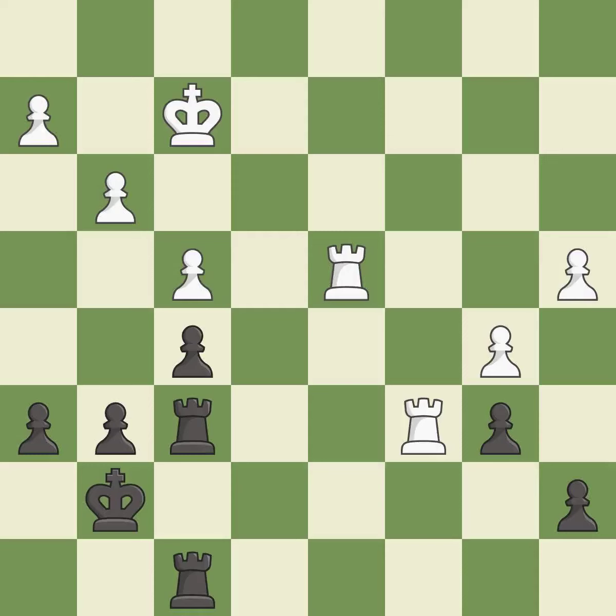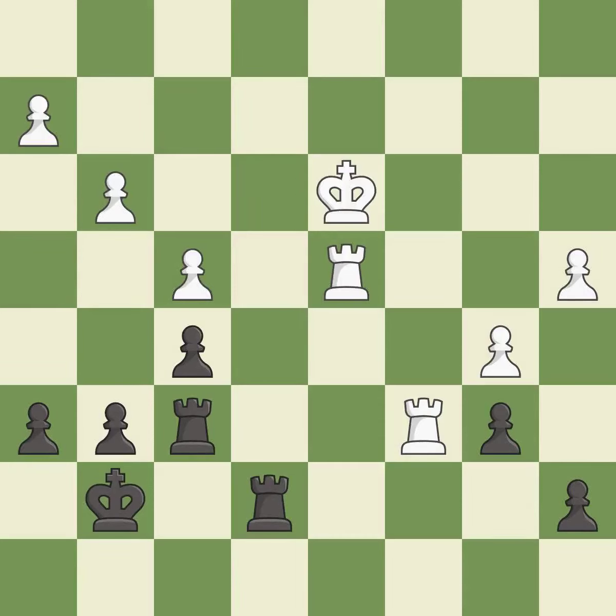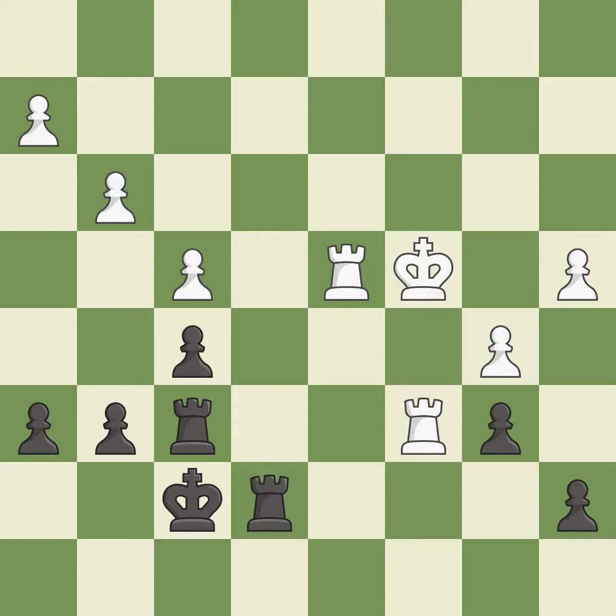It is excellent. This is the strongest option — it is best. A solid choice — it is excellent. Very precise; it is best. This evades the check from the rook — it is best. Right on target; it is best. That's what I would have recommended — it is best. This doubles the rooks onto a single file, which allows them to team up to create threats. This is the only move that works — it is a great move. After all captures, this is an equal trade.